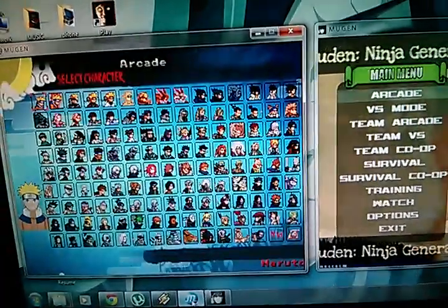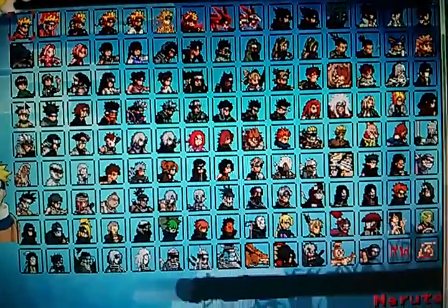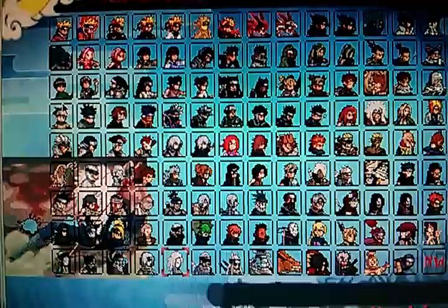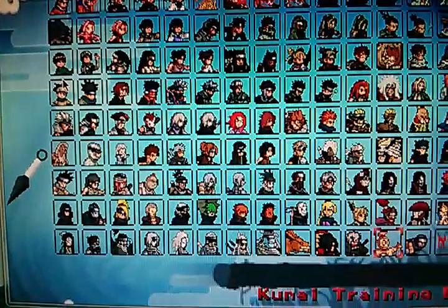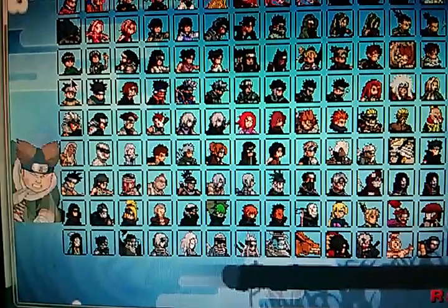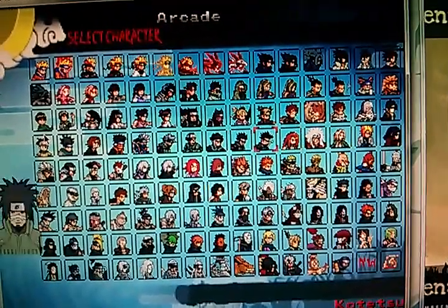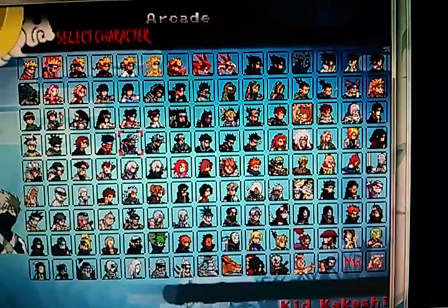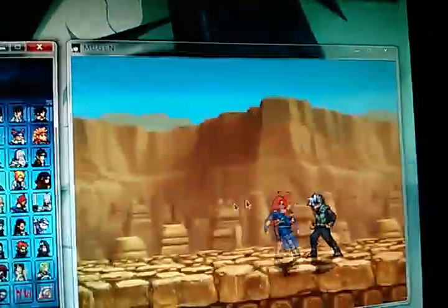This is Storm 3. This one has a lot of characters too, but they've got some weird stuff. Look at this — I don't know. This is about to make me say the other one is better. They just have weird things here. There's a faster way for you guys to see who's here. So yeah, they have everything here that they have in the other one — I don't see what the big difference is. I like the Generations one better.